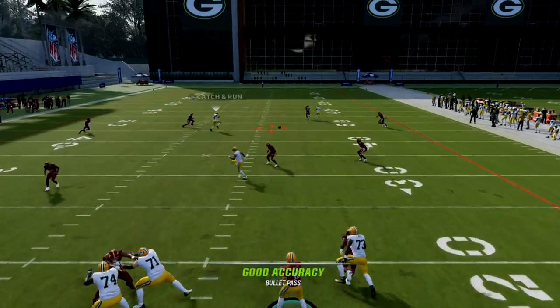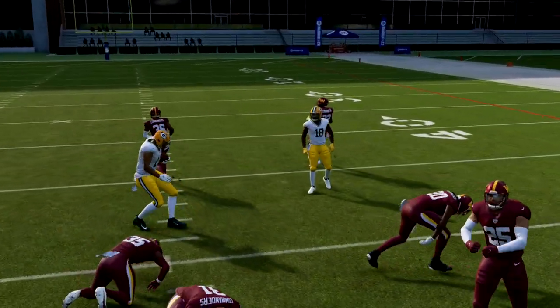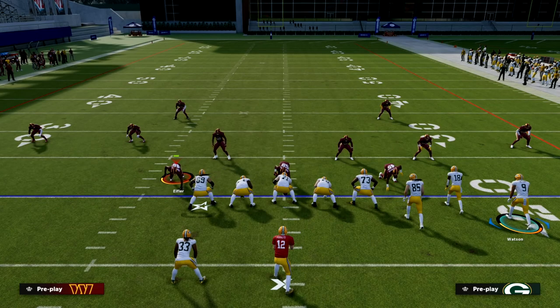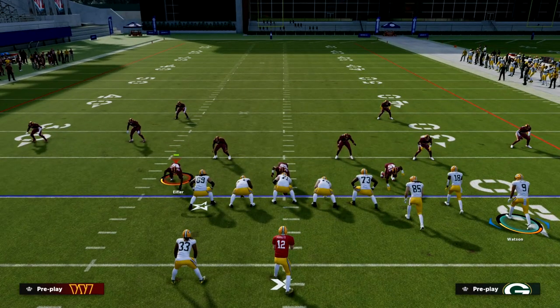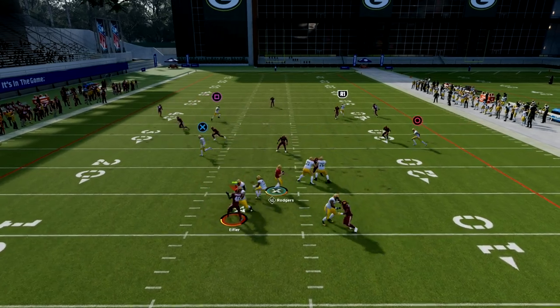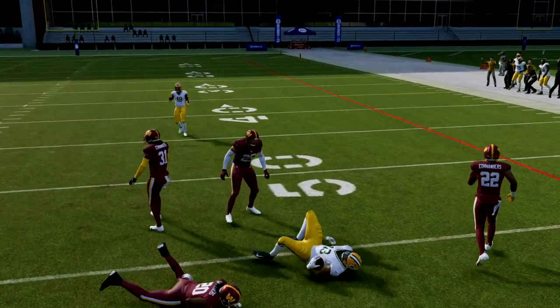The number one route on the field is this post route over the middle of the field. It's the best route in the formation — I think it's probably the best route in the game this year for breaking down literally every zone coverage. If you have a good enough receiver, this will also break down man coverage. We just showed Cover Four; now I'm going to show Cover Three, and you're going to see it's very similar — almost exactly identical reads — getting wide open over the middle of the field.